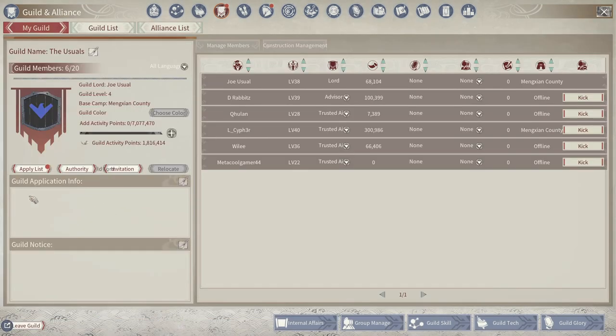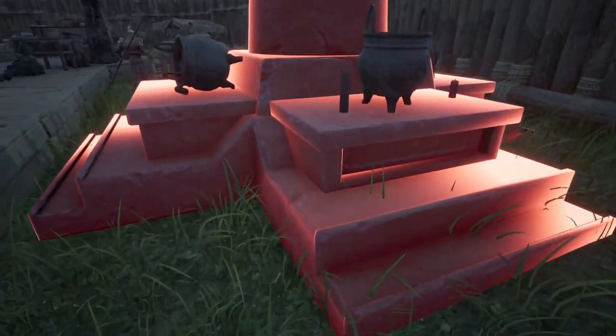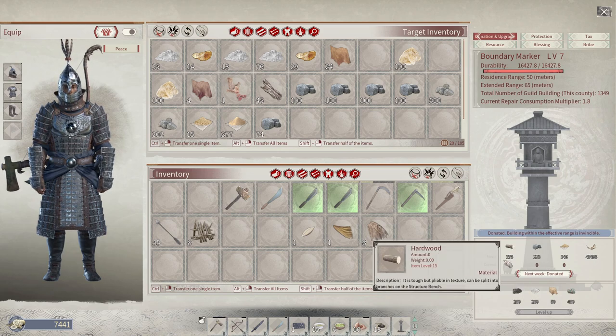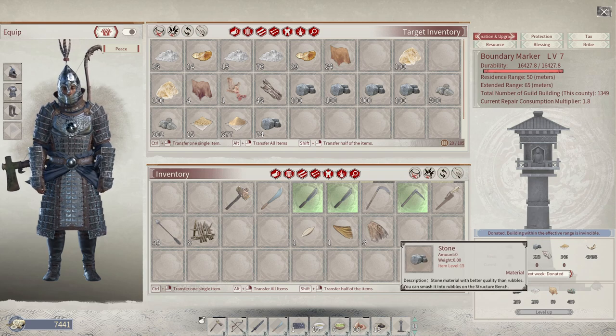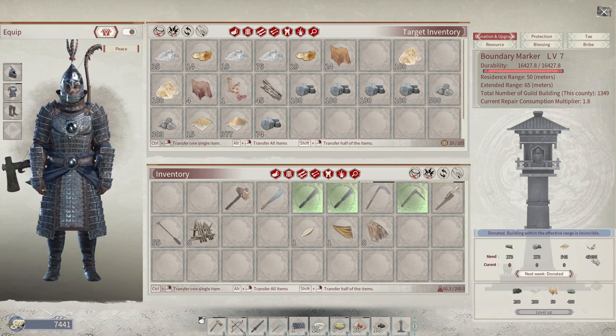There are some other rules to this — you're going to have to feed it once per week with some resources it will ask you for. What it's currently asking me for in the bottom right of the screen is 273 hardwood, 273 stone, 546 clay, and 45,406 activity points to make sure that everything is protected from degradation.